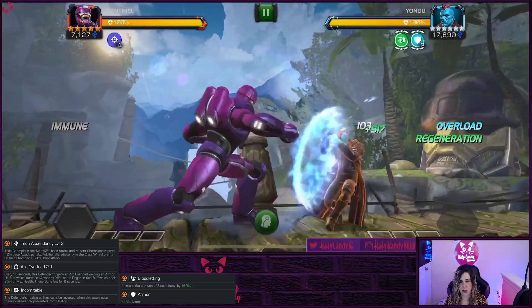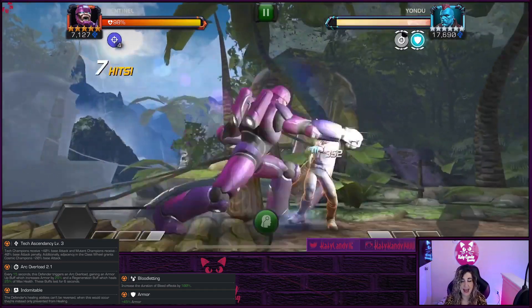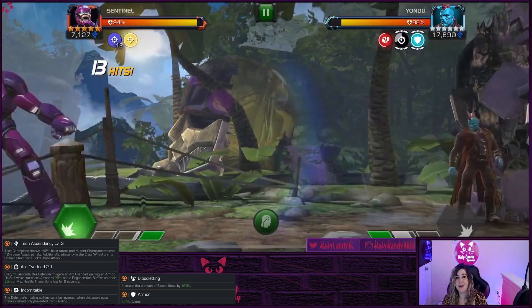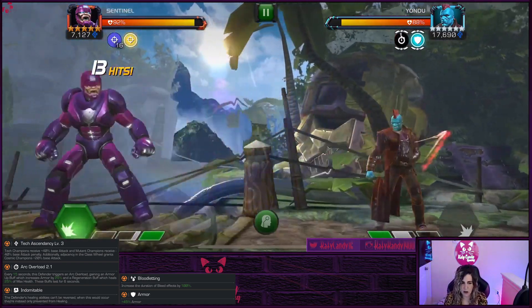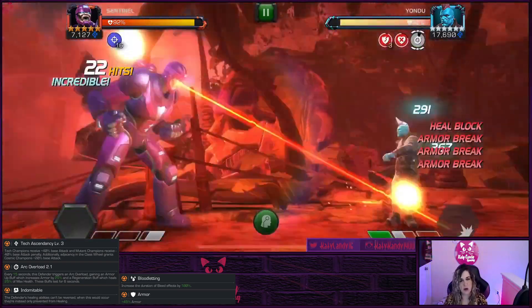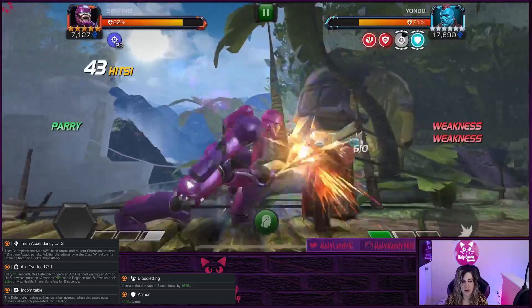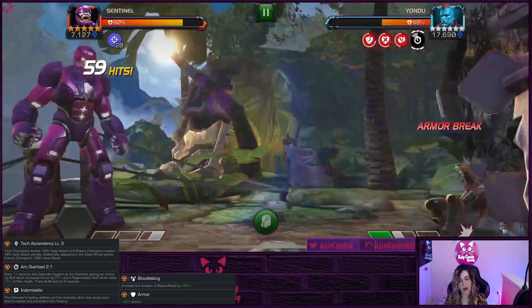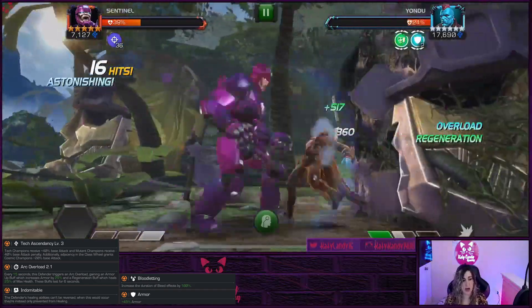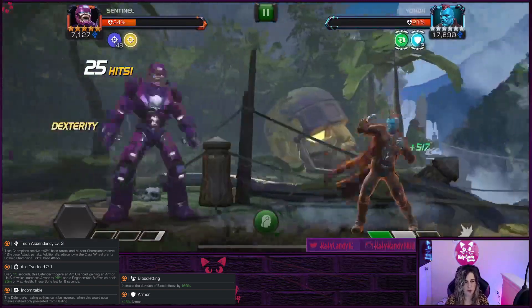The second boss is Yondu with Tech Ascendancy, so you want to bring in a Tech champ — Tech champs increase their attack by 40%. Cosmic champs increase attack by around 25%, and Mutants decrease their attack by 40%, so avoid Mutants here. You also want to bring in a Bleed Immune because he has Bloodletting, meaning his Bleeds do way more damage, which is why I brought in Sentinel. He has Arc Overload and Indomitable, so you can't reverse-heal him — you can only Heal Block him, so Void won't work, but Warlock would be a great option.